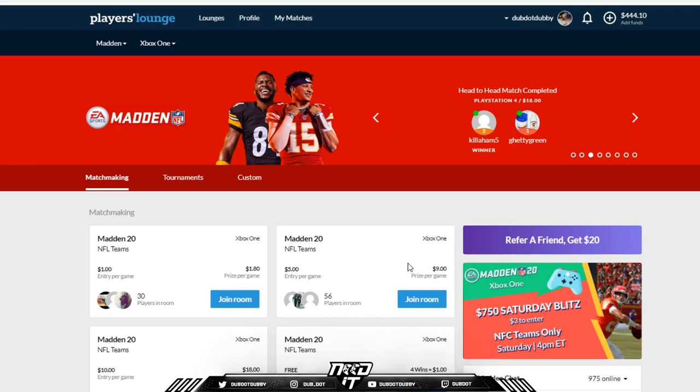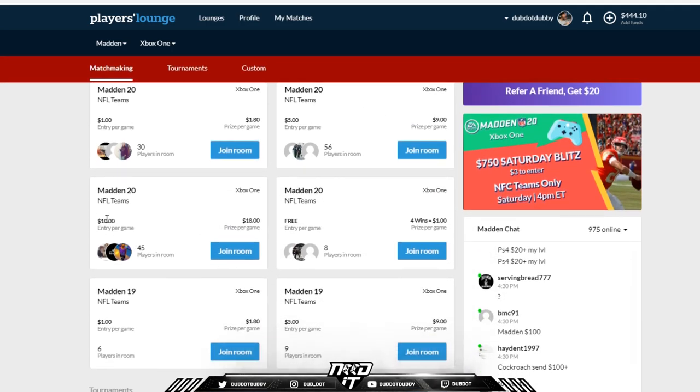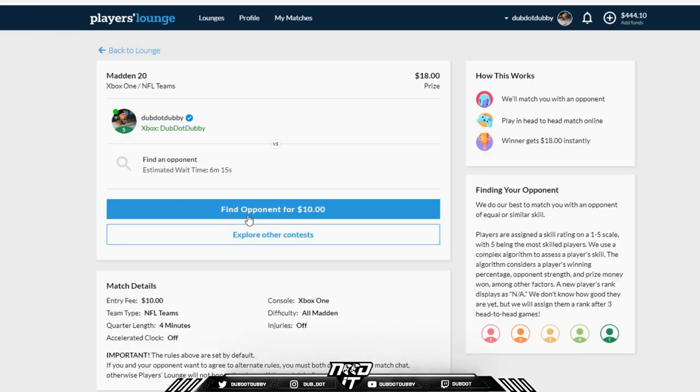You can go $5 and win $4 per game, $10 and win $8. So pretty much bet $10 and you win $8 if you win. You just join the room and search, and we go find an opponent for $10. It might take six minutes, it might take two minutes, you might get a game right away. I'm a level five — that's the highest level — so they'll try to match you up with somebody along your skill level. You'll start at level one.